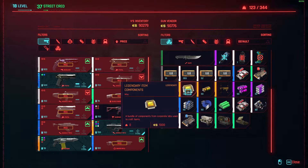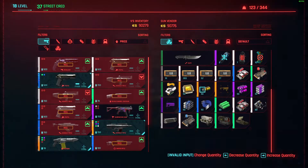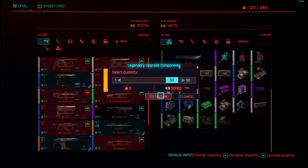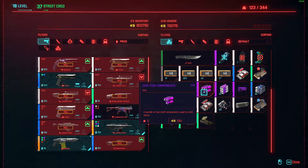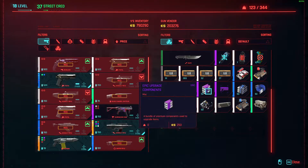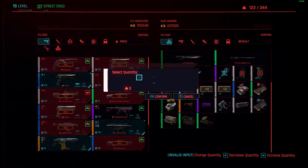We'll just buy the maximum. The reason why you need a bunch of money is because these things are a thousand Eddies each — per item, not for the whole stack. It's a thousand each, and then some are like two-fifty, so it gets expensive. We didn't need quite like a million dollars, but we needed some money. So once you've bought up all of their item components, we no longer need the gun vendor.